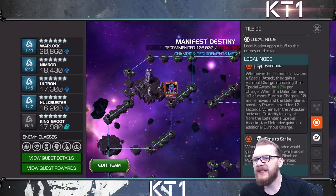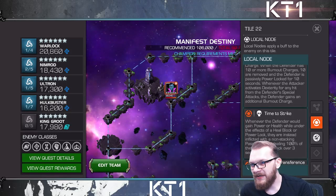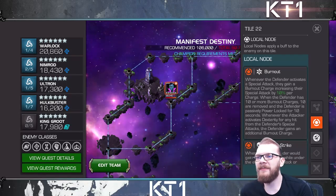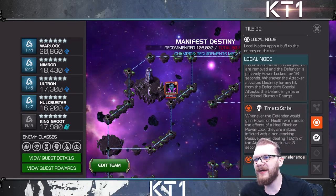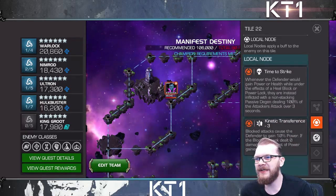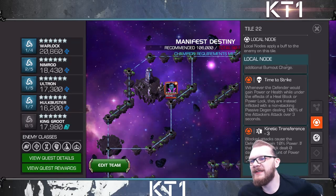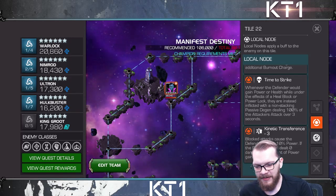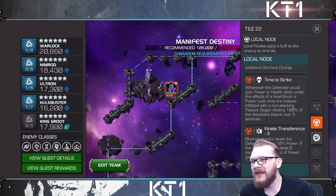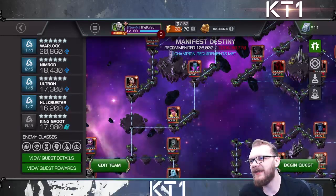The burnout node basically does nothing — if opponents throw 10 special attacks they get a degen, and up until 10 special attacks they get slightly increased special attack damage, but you can just bait it. Time to Strike is a helpful node that inflicts degen every time you heal block or power lock the opponent. Then we have Kinetic Transference. I went a bit tech-heavy on this lane, which in retrospect I shouldn't have.